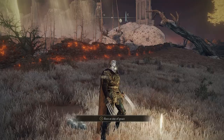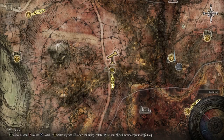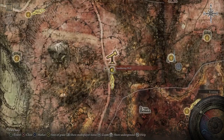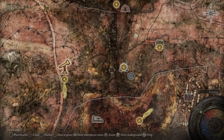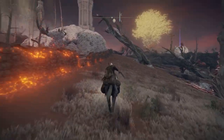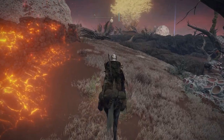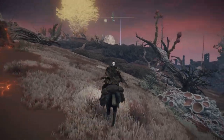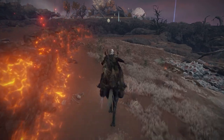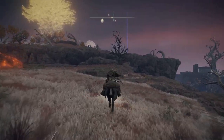To get to the abandoned cave, we're going to start off at the Smouldering Wall Site of Grace in Caelid. For reference on the map, the cave we're looking for is just east of this site of grace. Mount your horse and hug the wall on the left, heading east. When you get to this point you'll see these big black dogs on the right — keep heading up here and make sure to avoid them.